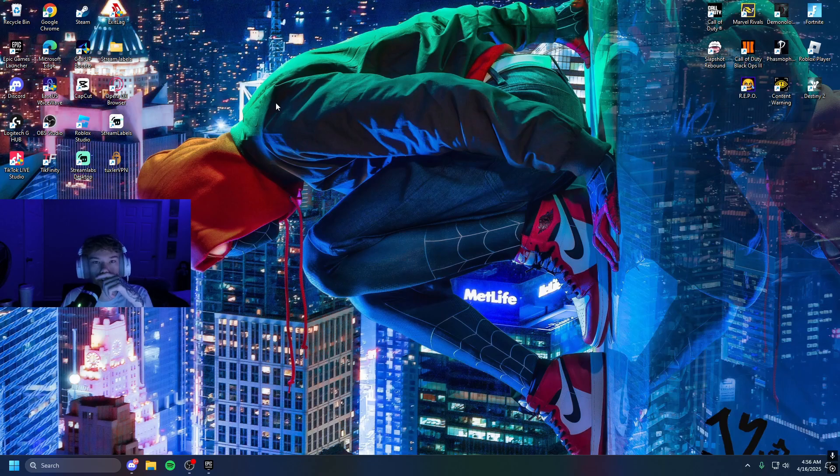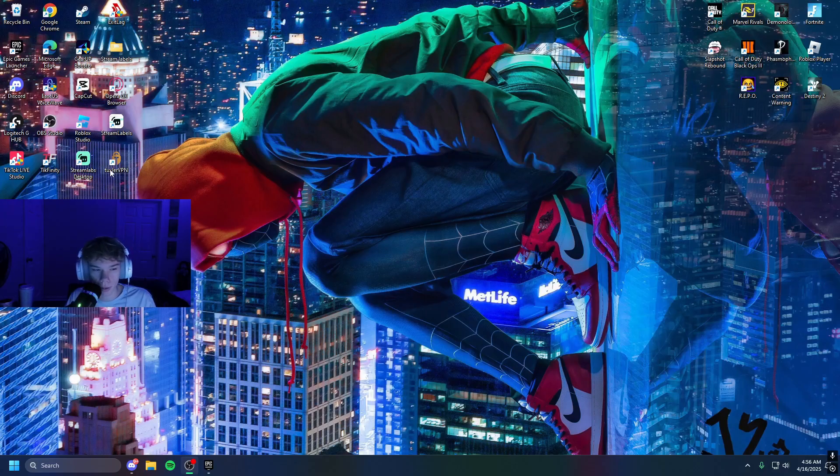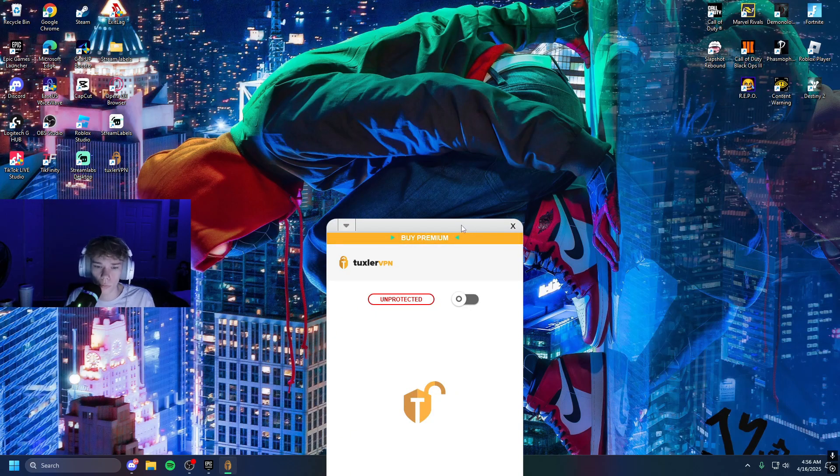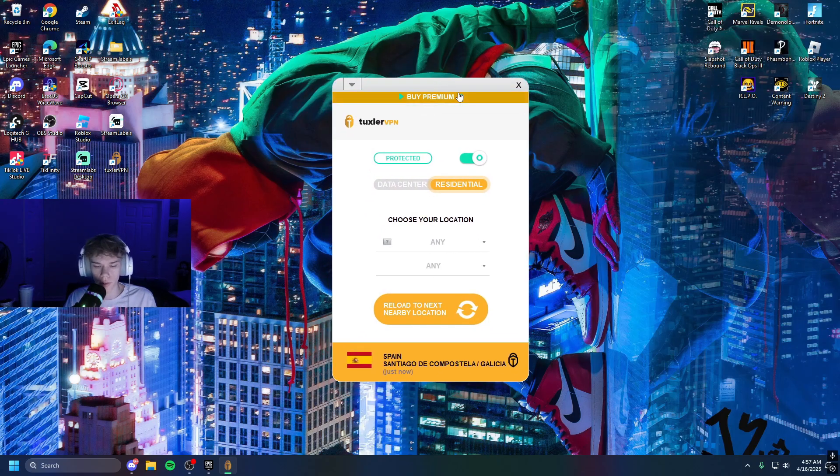Before we can get into purchasing anything — which is most likely the V-Bucks — you actually need to install this VPN. I want to quickly say I am not sponsored by this VPN, nor do I receive any revenue. It is just a free VPN for anyone to use, and it will also be linked in the description. Once you open up the VPN, click Download, open it up, turn it on, click Residential, and then pick Ukraine. We just updated it to Ukraine and we are now good to go.